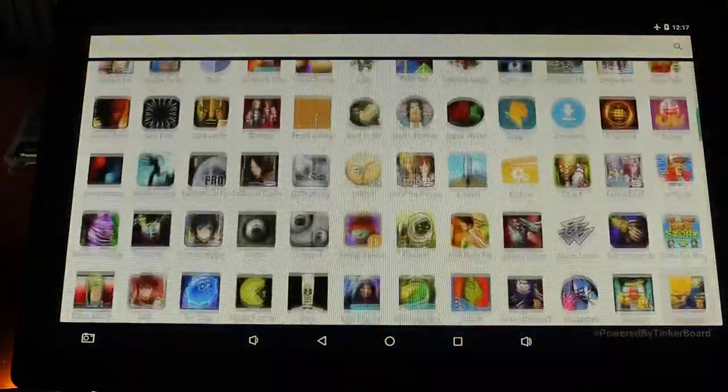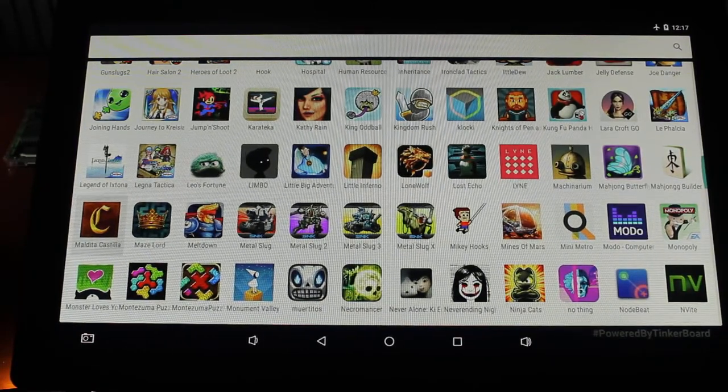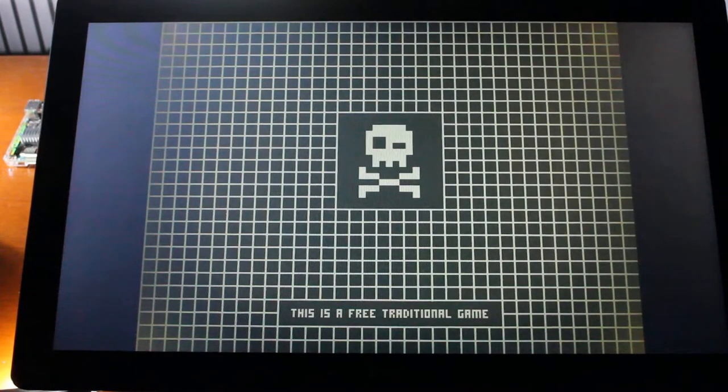The first game we're going to show you is a great old-school classic platformer called Maldita Castilla. This is very much like the classic Ghosts and Goblins or Castlevania, and it's meant to look very retro arcade. Again, this requires a controller — it will not work with touch, keyboard, or mouse.